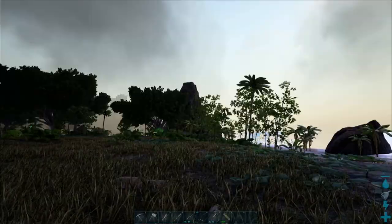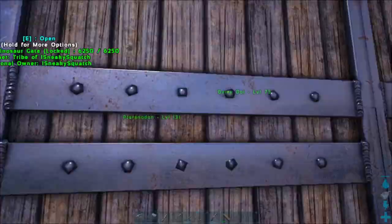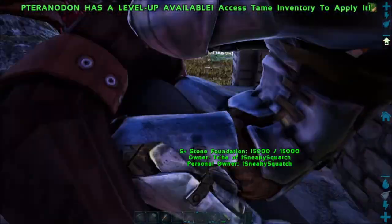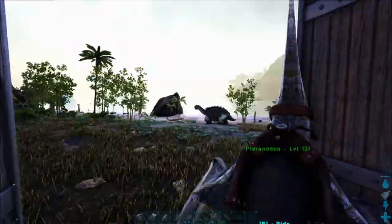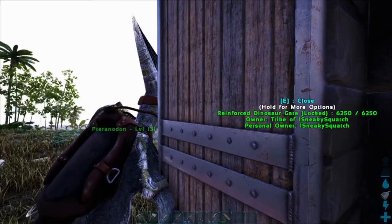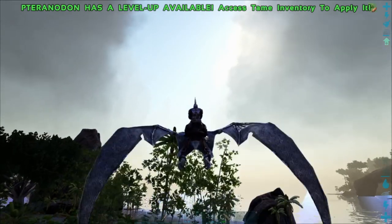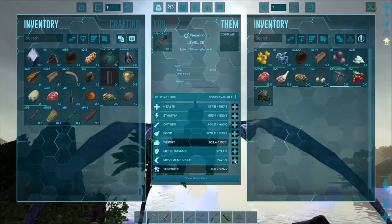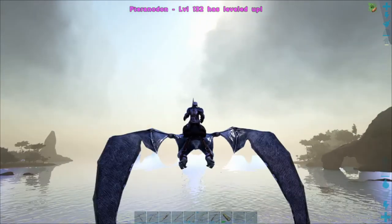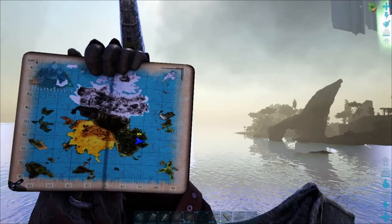Okay, let's — it's all nasty and foggy and rainy out, but that's alright. We're gonna go check out these islands. After the islands, we will have just the underwater section to explore before all of Pandora's Island has been uncovered. Alright, so let's start — the pteranodon has a level, let's put that in move speed. I did enable classic flyers. First island's out there. Actually, there's something out that direction.